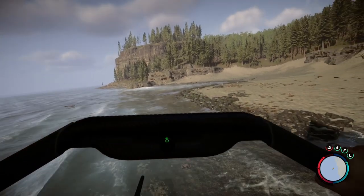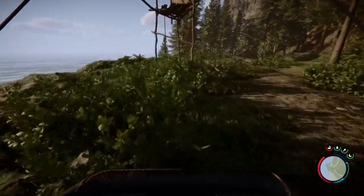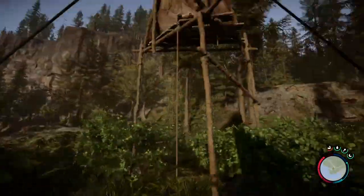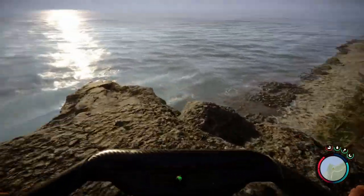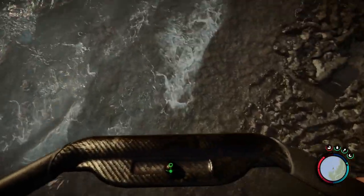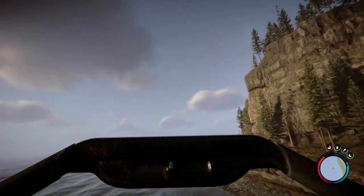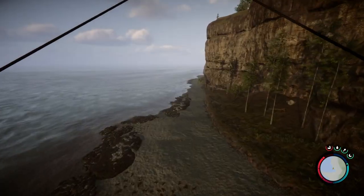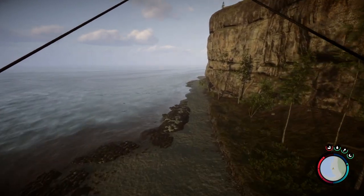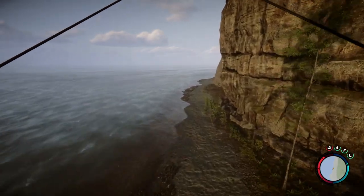We're going to head over to this cliff and get another batch of air. You'll find a waypoint here with the sticks and the sail. The worst that happens is you hit the ground and have to keep exploring and walking up the coastline. We are heading to that cave location on the coast, but we're going to stop off at one more point first — this is where we're going to save for the night.